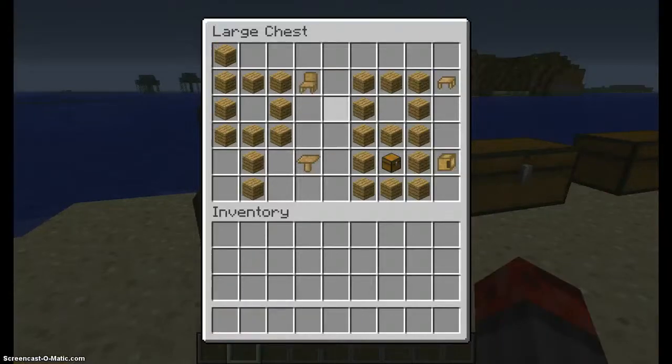So all you do to make this — I'm using oak wood, because oak is better, oak's awesome. All you do is six pieces of oak wood and you can create a wooden chair. The crafting recipe for a wooden table is three oak wood across and two like that, and you get a wooden table. Wooden coffee table, like that.